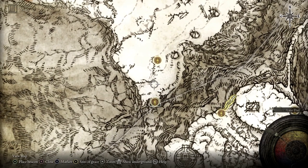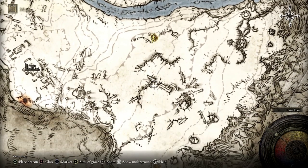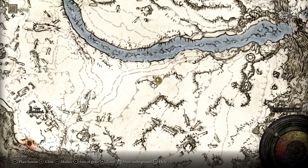When you get here it's pretty hard to get through - there's quite a heavy snowstorm. But you can see it's pretty much straight up from that first area and you'll find the Inner Consecrated Snowfield.